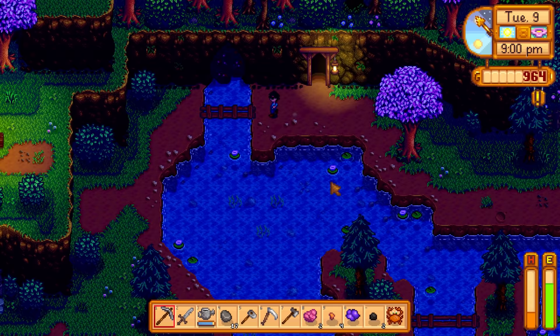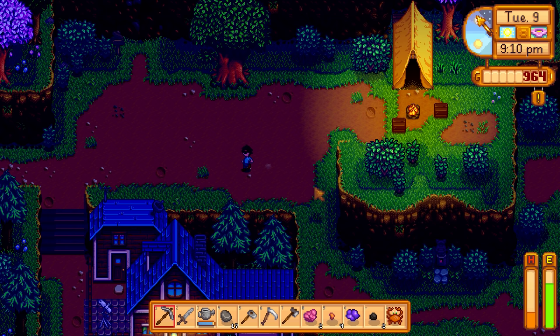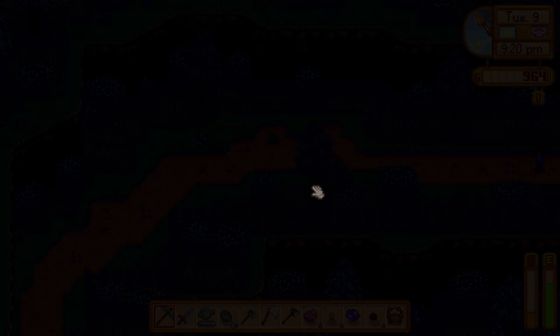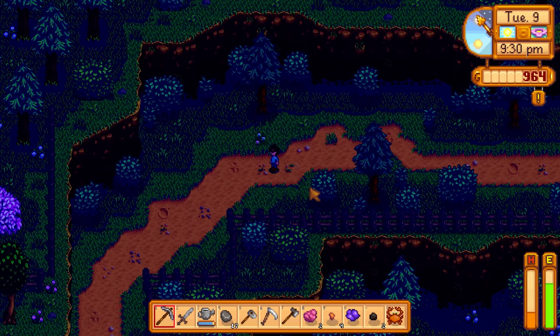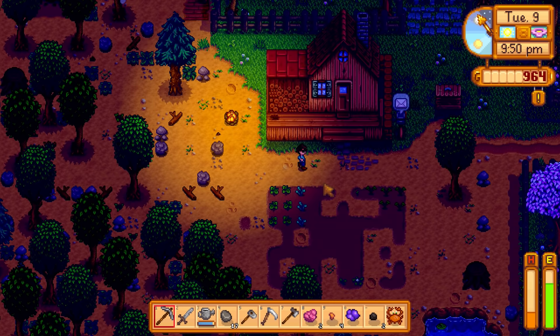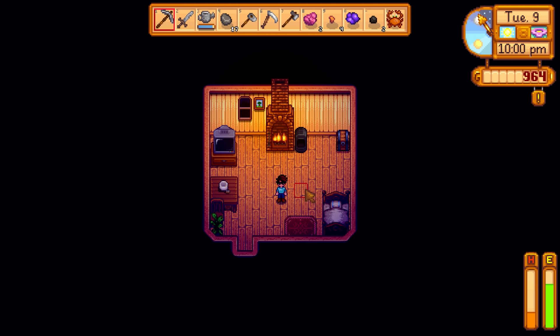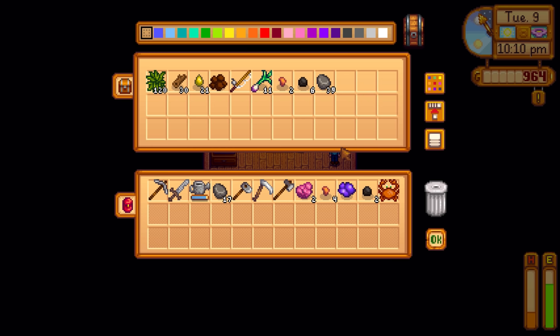Already late as heck! We have the crab and some other stuff. I kind of want to save the crab until we visit Willy's fishing area. Comments also said if you sell with the shipping box next to your house you get better prices than selling at Pierre's or Jojo Mart. Don't shop at Jojo Mart — shop locally at Pierre's for better prices. Also, don't waste time with torches.